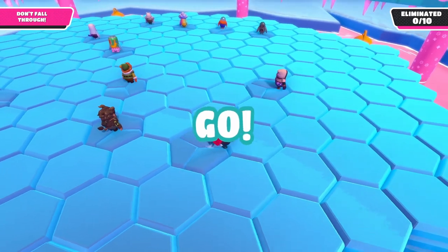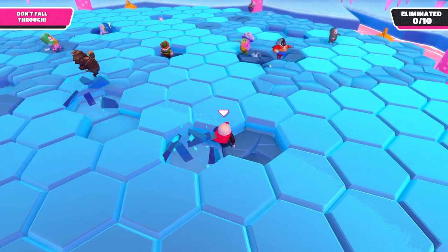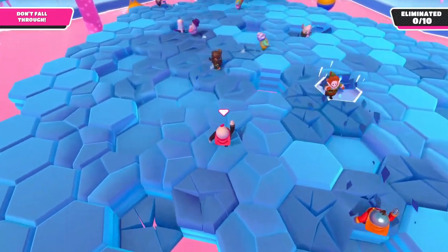A different starting strategy that I've come to like quite a bit is to try and make traps for people. You do this by removing all of the layers on one or two tiles next to each other, while making sure that at least some of the tiles next to the hole are 2 or 3 layers high.